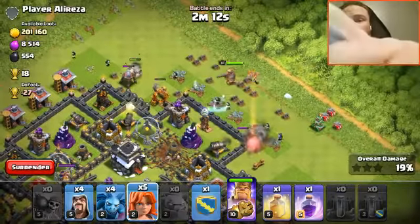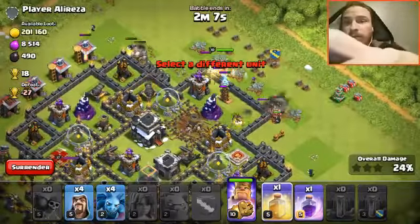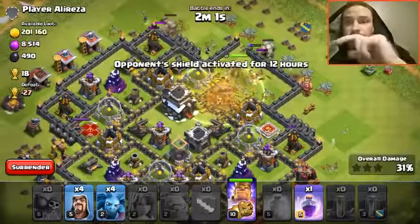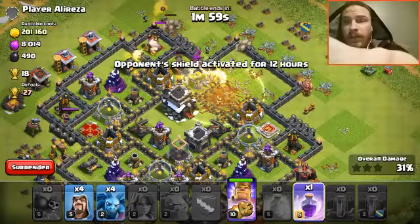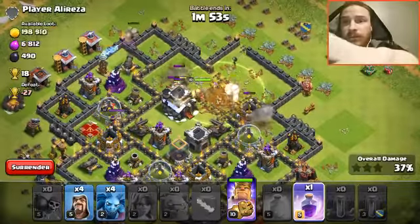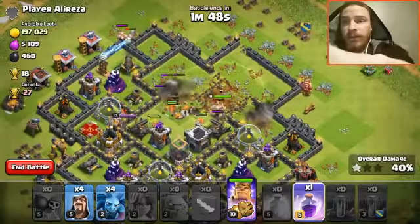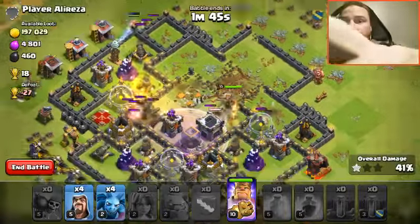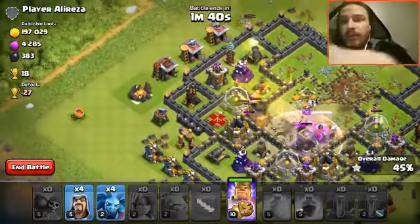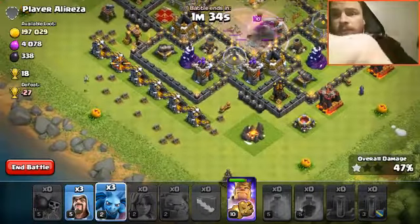Hang on — Valks, more Valks. That's not good at all, but let's go ahead and throw a heal spell down. Let's see where the Valks kind of go. Don't need the rage spell yet — let's throw it about right here. Oh, never mind, they're going towards the Queen. Did not see that coming. Looks like we're going to get a lot of percentage, which is great.